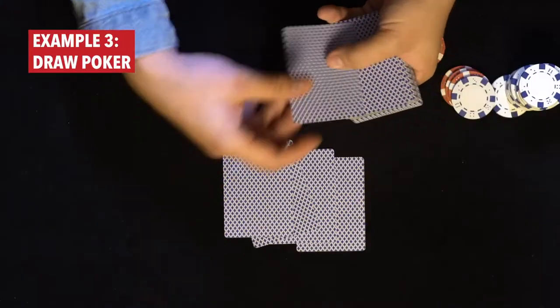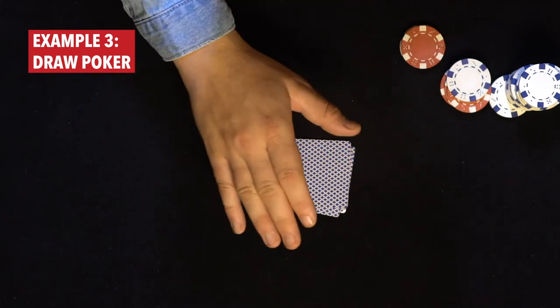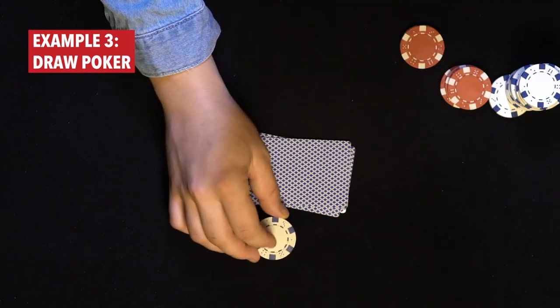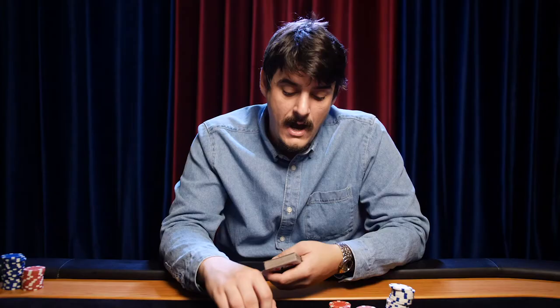In games of draw poker that utilize fixed betting limits, you're going to still see these small and big bet options. The big or small bet you can make is going to be dependent on the number of draw rounds you are utilizing in that particular variant. With draw poker, it's typically one or three draws. In the most classic form of draw poker, you have five cards dealt to you beforehand. In this round of fixed limit betting, you're typically only allowed to make the small bets — the $5 bet in the example I've been using. You won't be able to make $10 bets until you have done your first round of drawing.